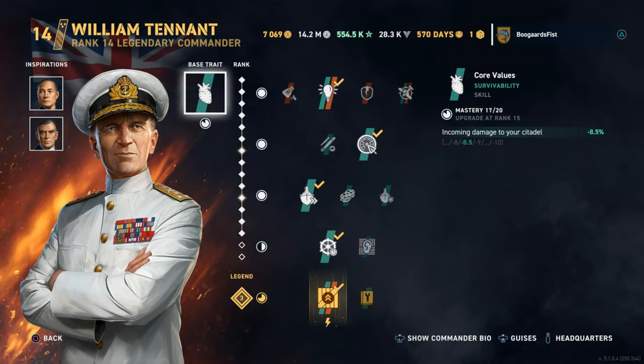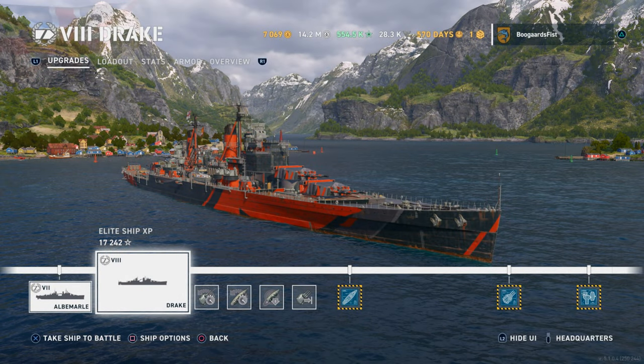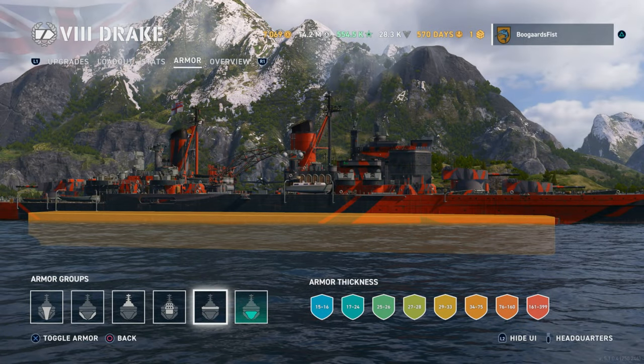Hey guys, people here. Today we're checking out the new tier 8 heavy British cruiser, Drake. I got Bill Tennant in there. I got different options — you can go with different commanders on this one. He's the one I got there currently, because I got some of the light cruiser builds.